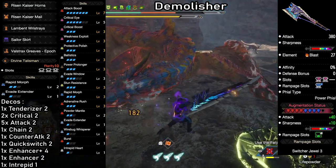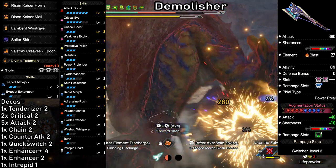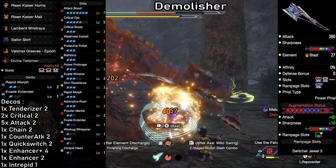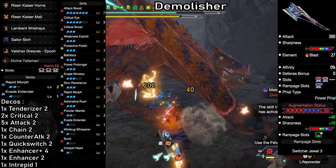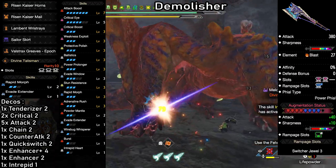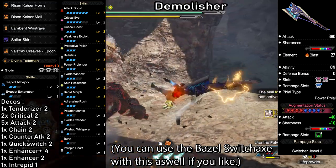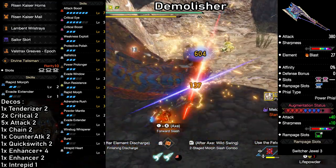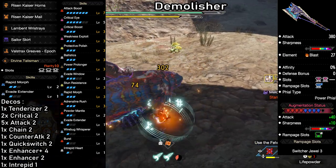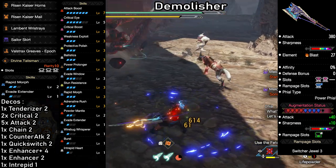Along with that, we have Evade Window level 3 to make dodging attacks super easy. We don't have Build Up Boost in the non-augmented version here, because the Lucent Nargacuga Arms offer way higher potential for this build than the Risen Cameleos ones. Aside from that, we again have Powder Mantle and Burst to add further damage to the build. Sharpness management is back to Protective Polish, but you can run this with Master's Touch as well. On top of that, Stun Resistance, Wirebug Whisperer and Intrepid Heart give us a nice amount of comfort.